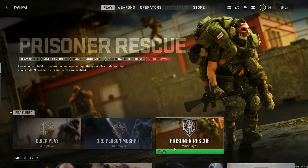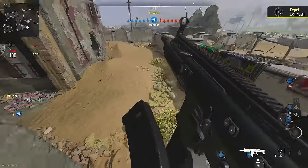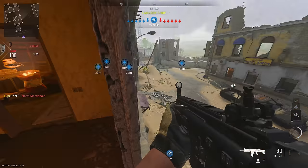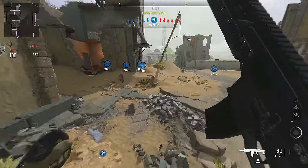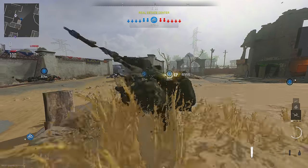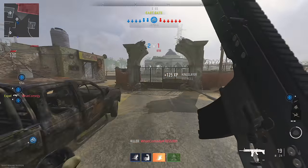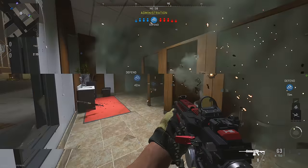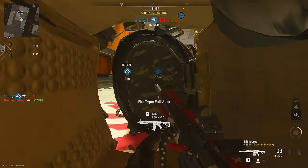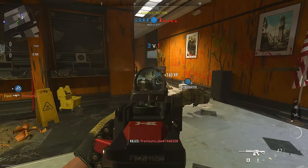Moving on to our next method: Search and Destroy and Prisoner Rescue. These modes are very similar, but the cool thing is that a single elimination can reward you with five to ten times the experience you'd get from one elimination in any other game mode, which means faster leveling. However, in Search and Destroy, if you die you're not coming back until the next round. So my team — and I highly recommend playing this with a squad — chose to play Prisoner Rescue instead. When you die in Prisoner Rescue, you have the opportunity to be revived and get right back into the fight. Your enemies can do the exact same thing, and everyone has only one revive token available, so make the best of your second life.